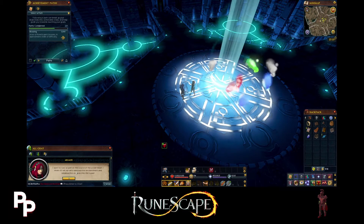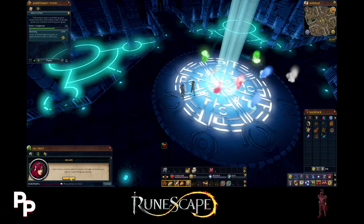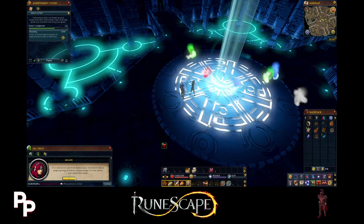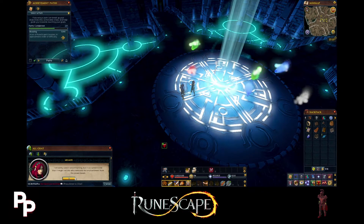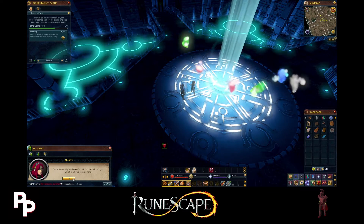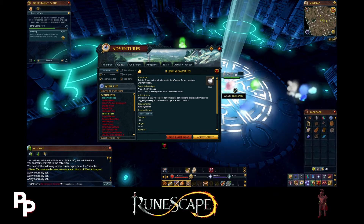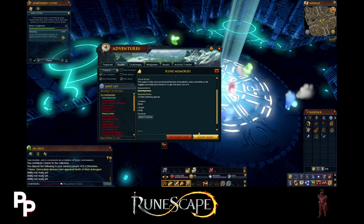She wants to cast a divination spell on the source of the power beam that will reveal who removed the enchantment and released the vortices into the tower. Eleron taught it to her when she first joined the tower, but it's not normally used on effects this powerful, which is why she wants me here. The only requirements are 14 free inventory spaces, no combat, and it's a long quest - so let's accept it.